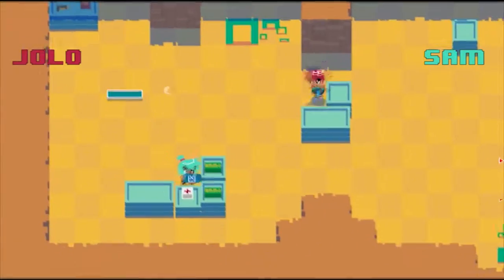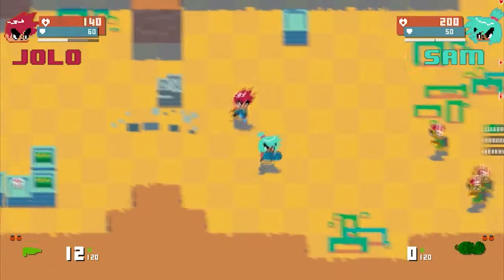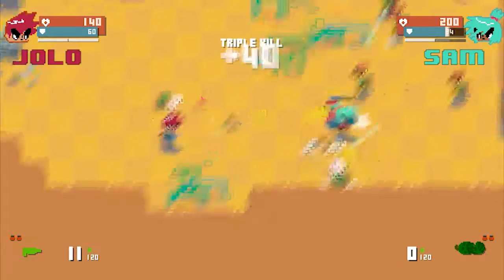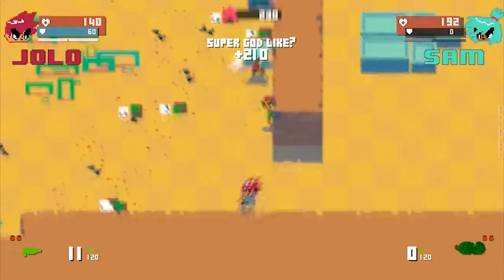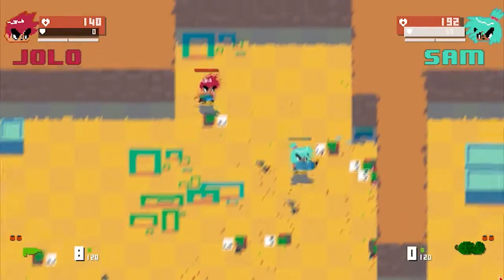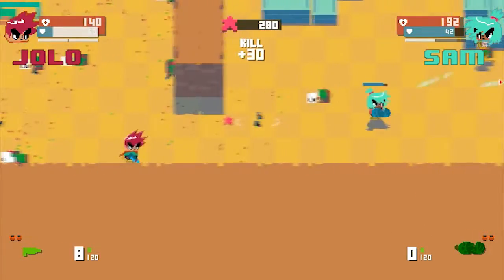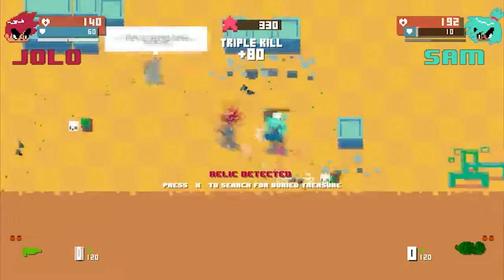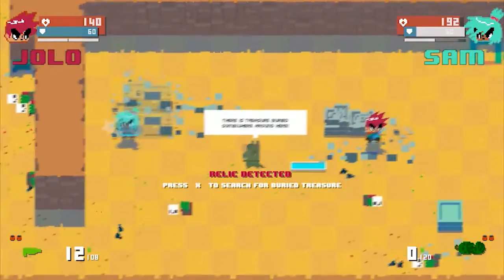Great pistol. There's health and stuff over here. Kill those guys. I don't like the fact that it's... Punching things is so much easier. I know, right? Also saves you ammo. Why is there friendly fire? I think that's the stupidest thing. Can we turn that off? I have no idea. Let's check.